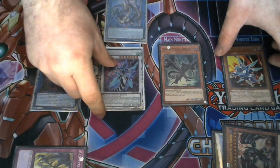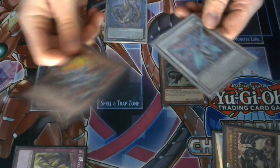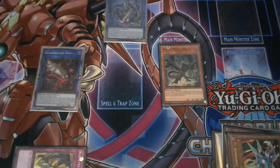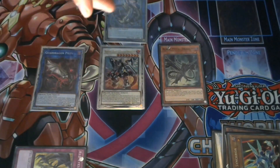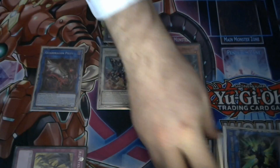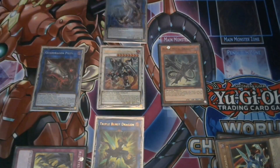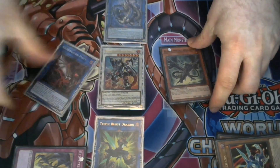For this tutorial I'll use Clearwing. We'll then tune Clearwing and Rocket Synchron into Borreload Savage Dragon, which will then use his effect to equip Triple Burst from our graveyard — giving him three negates and half of Triple Burst's attack points, boosting Borreload Savage up to 4200 ATK.